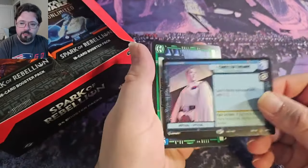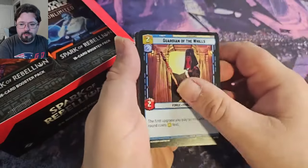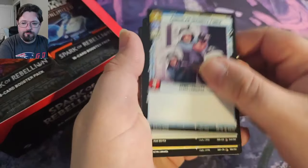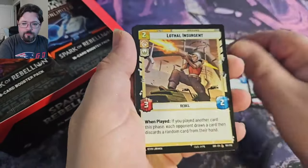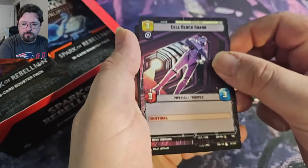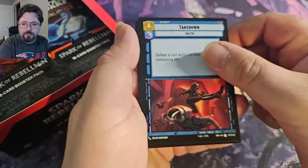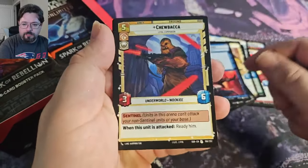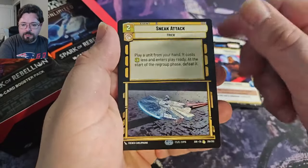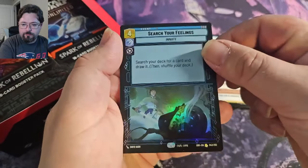We've got Director Krennic in the center. Cell Block Guard. I was lucky enough to play in a couple of the pre-releases for this. Sneak Attack Rare, and Search Your Feelings Rare Foil.